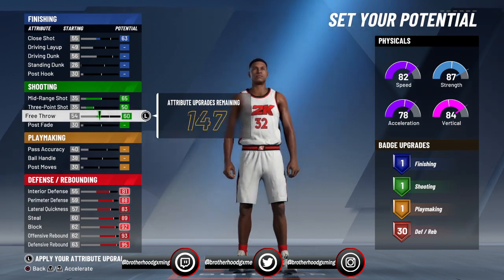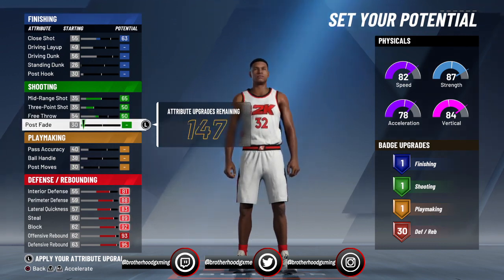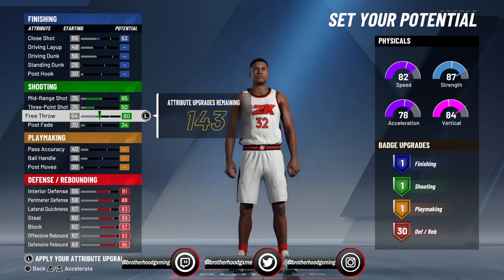You could just put close shot at a 60. Honestly, free throw could be a 54 — it's just gonna make it so that you have a chance at making it, but then again you might not.